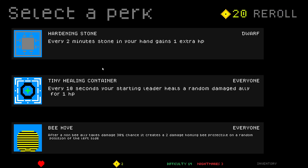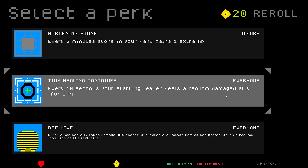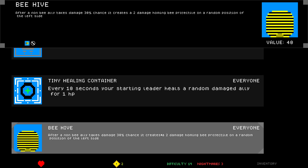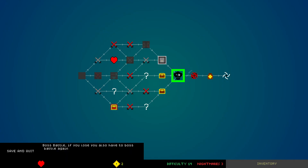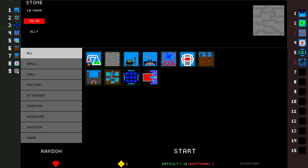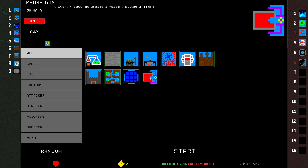Bam! Tiny Healing Container: every 10 seconds, starting leader heals a random damaged ally for one HP. It's okay. Two minutes, stone in hand gains one extra HP. Beehive: after a non-bee ally takes damage, 30% chance it creates a two-damage holding bee projectile on a random position on the left side. I'm pretty sure this one is really strong — it can create a stupid amount of bees.